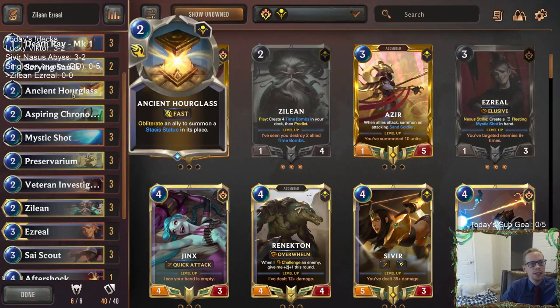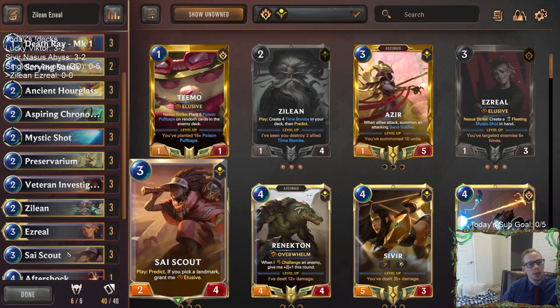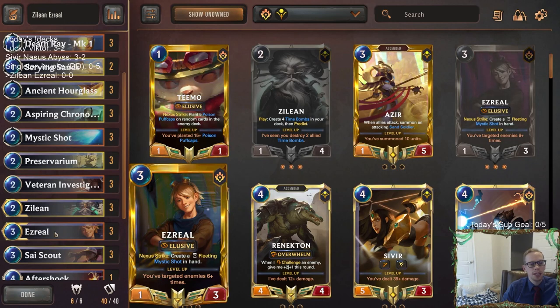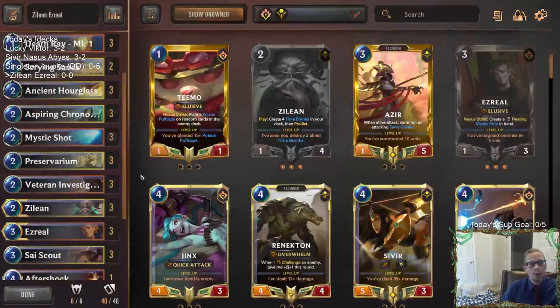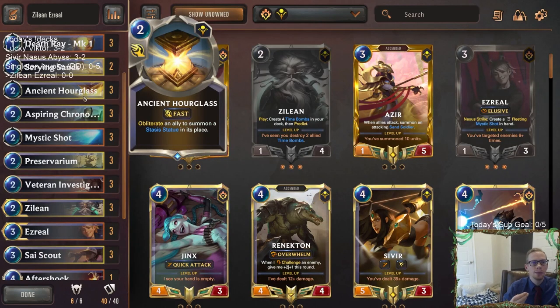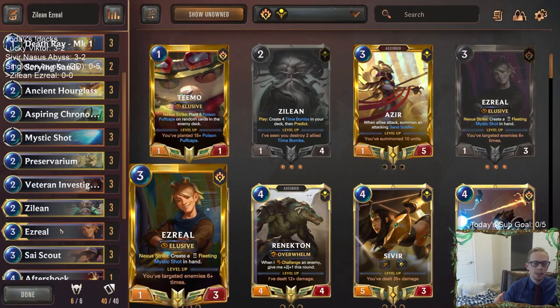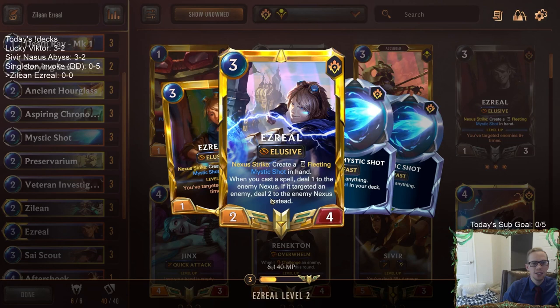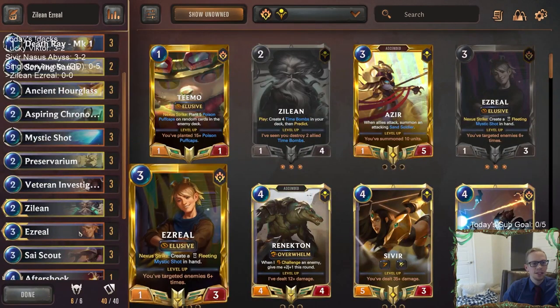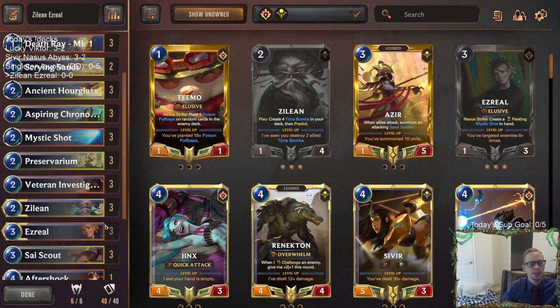We also have three Ancient Hourglass to protect our champions. Hourglass was great in the Talia Renekton deck and our Lucky Victor deck recently. With Ezreal, what could be really nice is leveling him up, then Hourglassing him away, playing a new Ezreal, and having the first one come back — so you have multiple Ezreals in play. Each spell deals two damage, so targeting something deals four damage to the enemy nexus. Multiple Ezreals will just kill the opponent so fast.